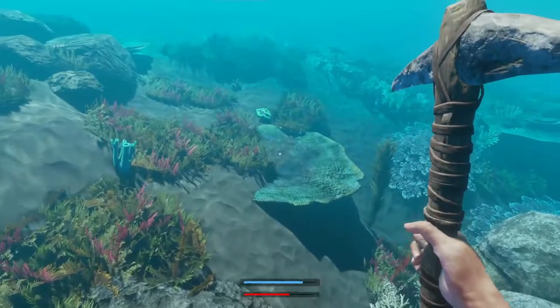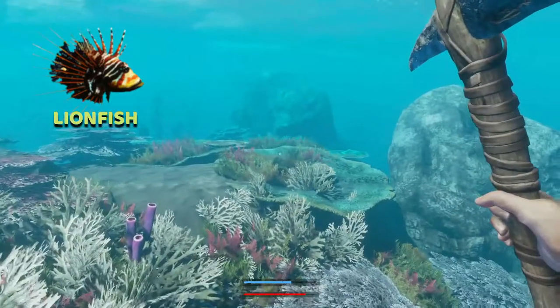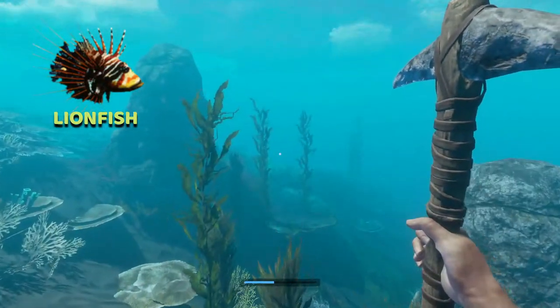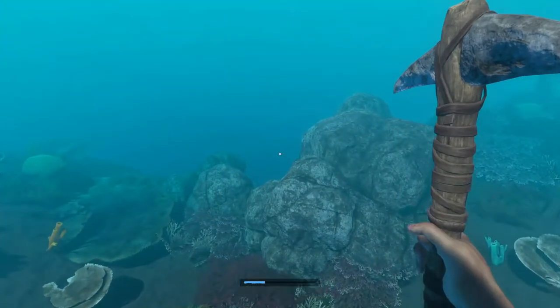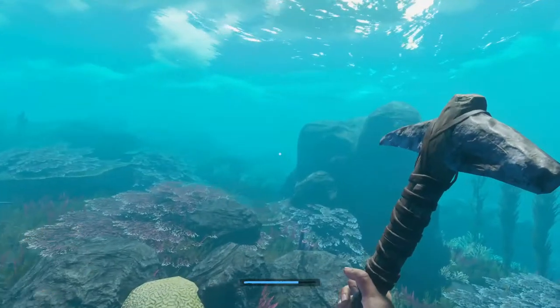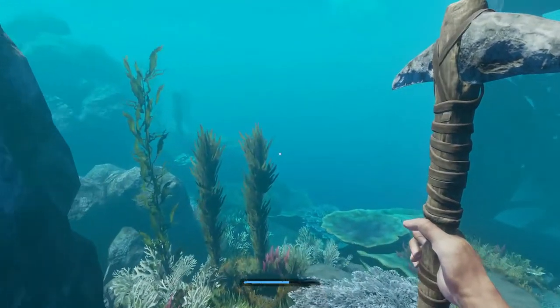The little lionfish — the spiky fish — sometimes will circle around the clay and that gives you a clue as to where they are. So if you see a little lionfish doing what looks like a figure of eight, or a direct circle, that's your clue.